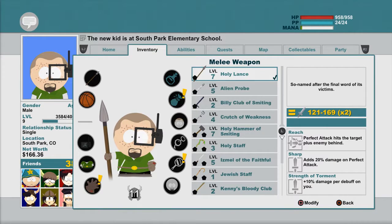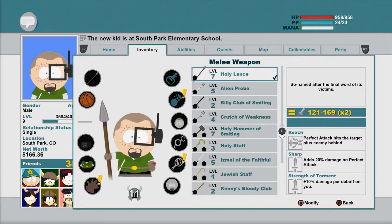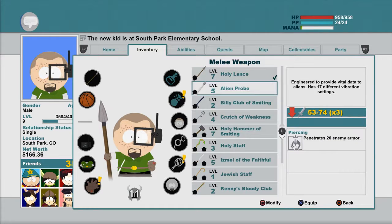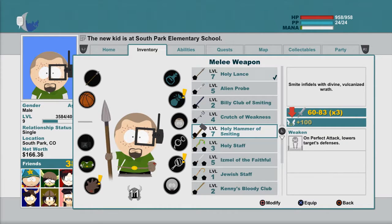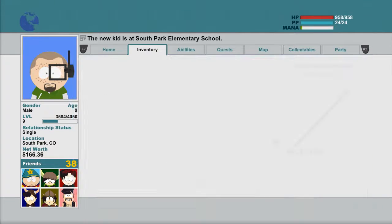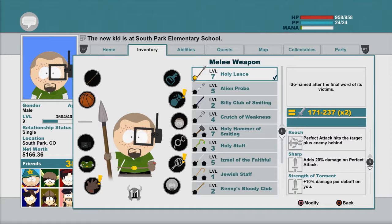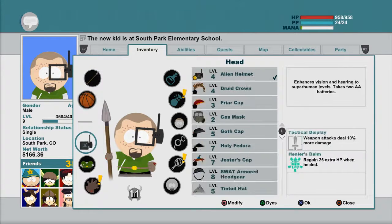We have the holy lance which has a whole bunch of stuff — holy crap. Perfect attack hits the target plus enemy behind, adds 20 damage on perfect attack, 10 damage per debuff on you. And then we also have this — on perfect attack, lowers target's defense, 60 to 83 plus 100 holy damage, 121 to 169 times two. Yeah, let's go with this. We'll add the extra damage to it — makes that very useful.